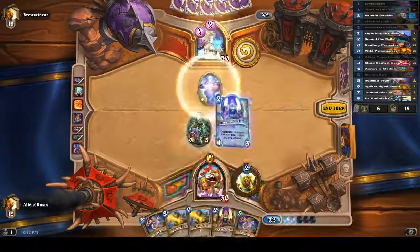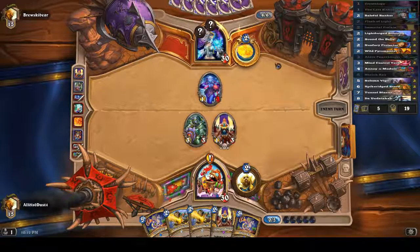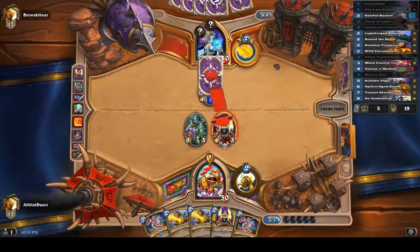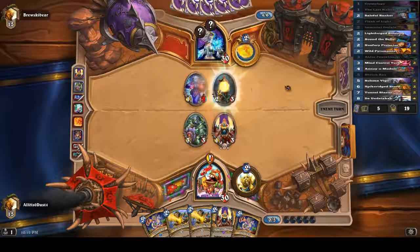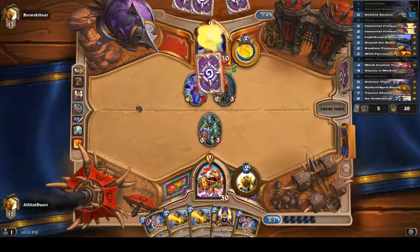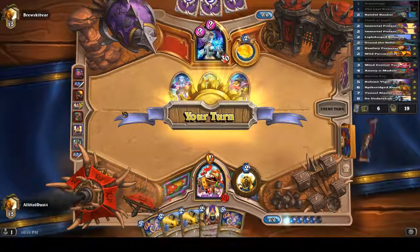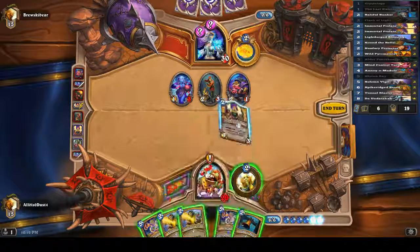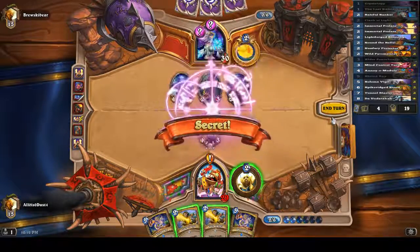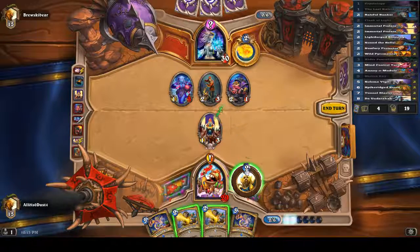That's a good draw. That should help us go into the late game a little bit easier. Okay, that died right away. That's actually good. We have at least one of those Death Rattles gone off. Does he have another secret? No. I don't think he gets to keep the Echo, if I want to try. Figured it might work like that. That's okay.